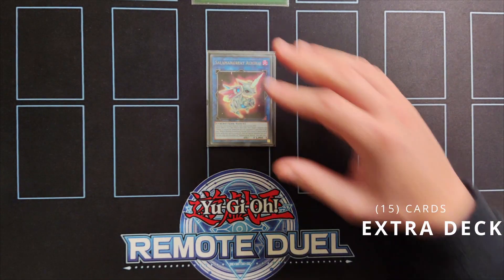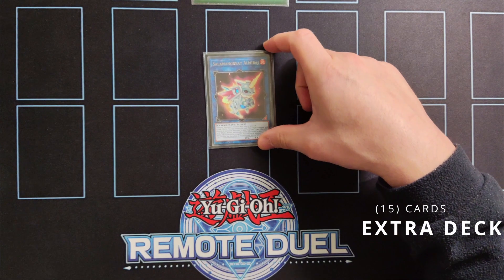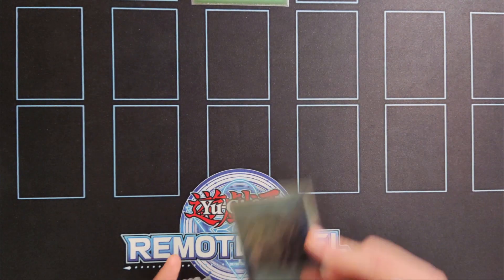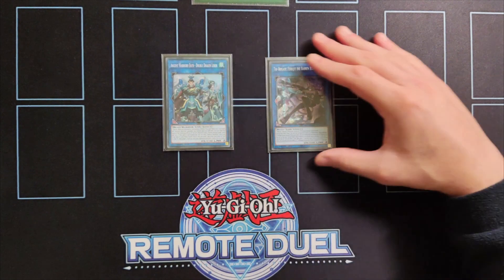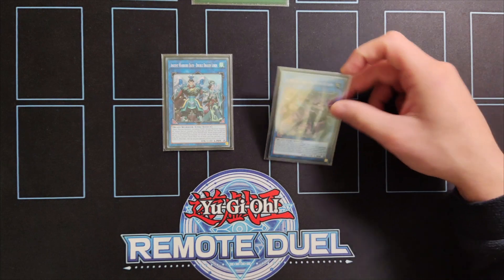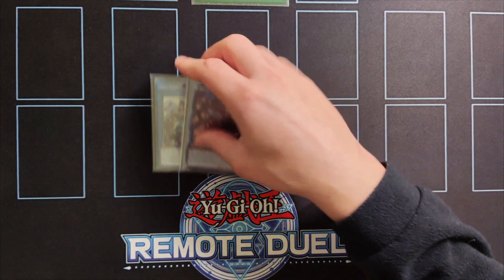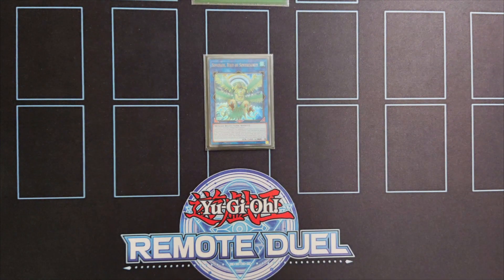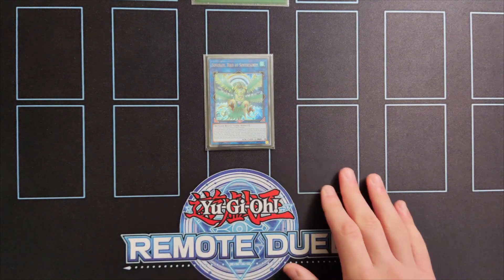Moving on to the extra deck, we're playing a single copy of Salamangreat Almiraj, which is really essential in many instances to link off Tribe Brigade or Lyrilask monsters. We're also playing a single copy of Feridjit and one copy of Double Dragonlords. Feridjit allows you to special summon key cards from your hand, while Double Dragonlords gives you an interruption during your opponent's turn. Another very important card is one copy of Simorg — it allows you to special summon Apex Avian during your end phase while also protecting any Winged Beast monster it points to.